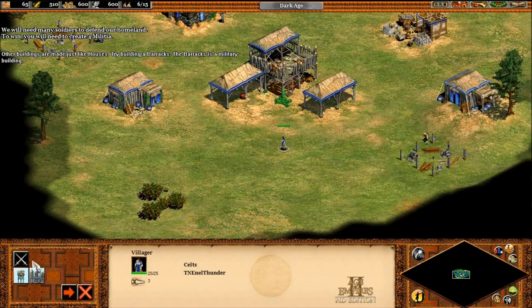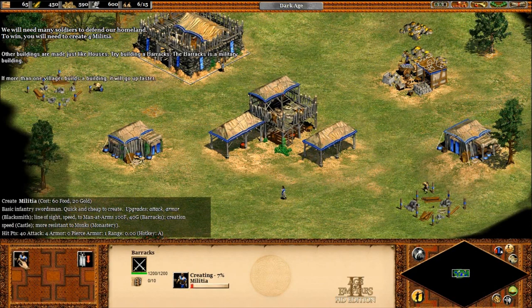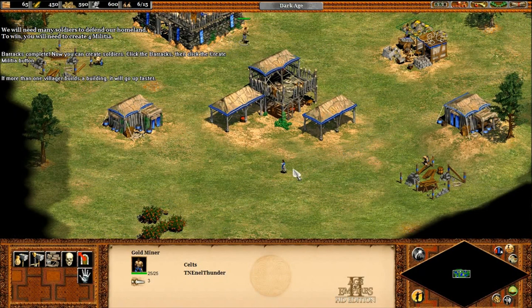Other buildings are made just like houses. Try building a barracks. The barracks is a military building. If more than one villager builds a building, it will go up faster. Barracks complete. Now, you can create soldiers.